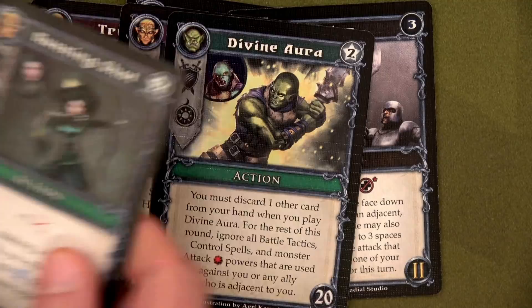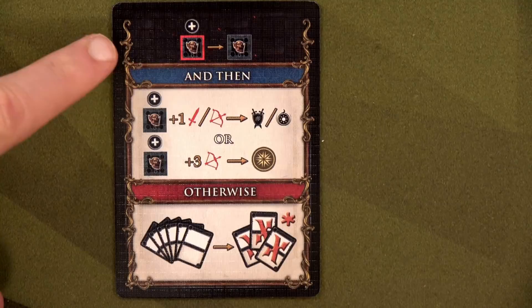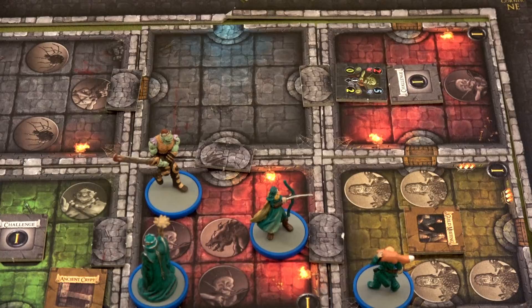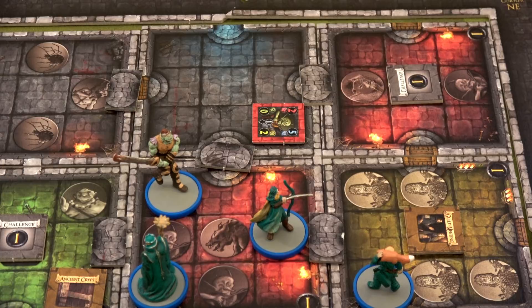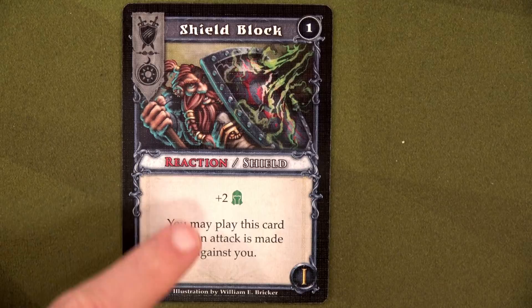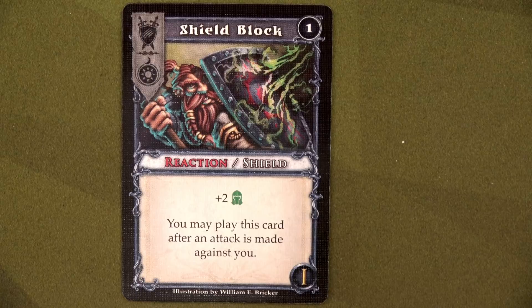We look at the enemy AI card — no enemies are exhausted. Our only enemy on the board is the goblin. He gets plus one and is going to attack Cauldrak. We move the goblin, he's exhausted, and attacks for two. But don't forget his ability — he rolls a die for additional damage. We're not taking that lightly: we play Shield Block as a reaction for plus two armor, giving us four total armor. Since the most the die adds is two, two plus the goblin's two equals four — that doesn't even touch Cauldrak. What a great tank.